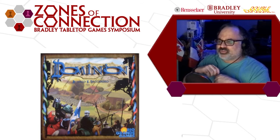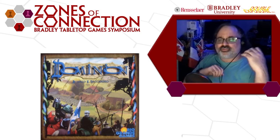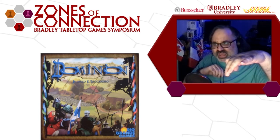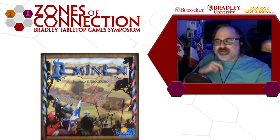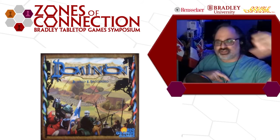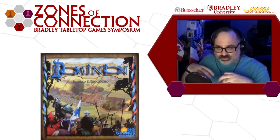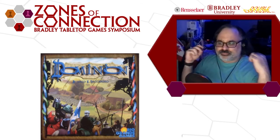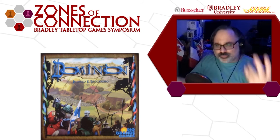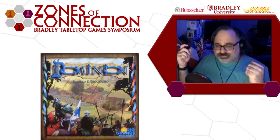Ryan asks: does that make theme an obstacle to acceptance of novel mechanisms? I'd say a strong avatar story, if emphasized along with a novel mechanism, means you're swimming upstream. It's going to limit your game's audience, make it harder to learn, and bounce off new players because they're not going to be able to juggle so many things. Jeff Engelstein says that when he puts a new mechanism in a game, he tries to limit it to one new thing — if you put two new things in, players already get confused. But one new thing can be the whole focus.